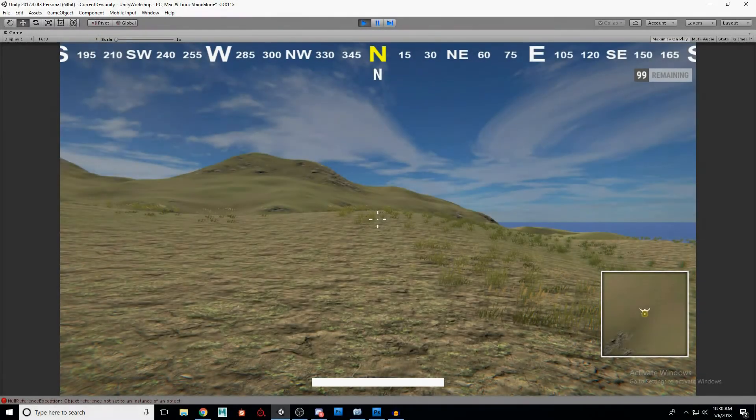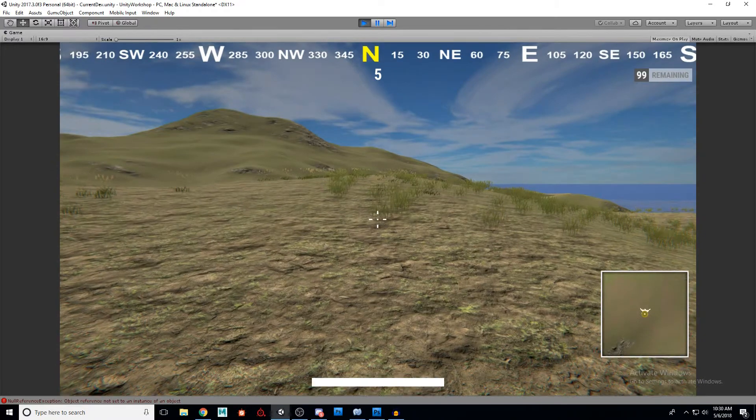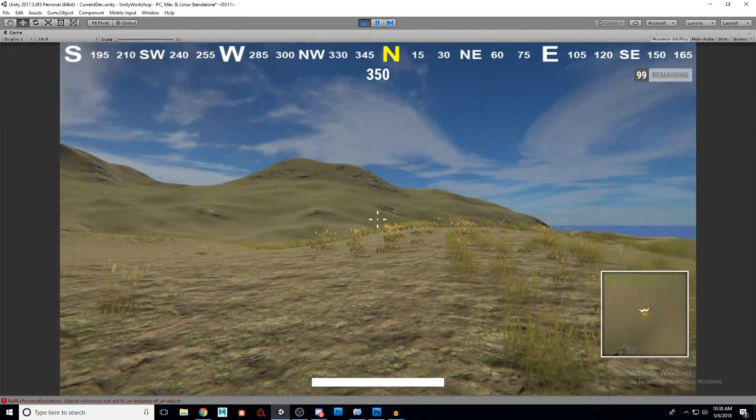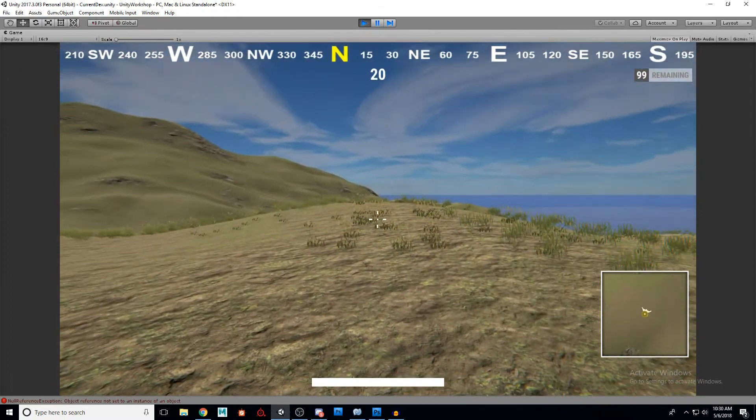Greetings, Pilgrims, and welcome to another episode of the Polygon Pilgrimage. Today I've got something pretty exciting to share with you. We are working on our Battle Royale series, and today we're going to be building our tactical markers. We're going to be doing two things today. The first is kind of small, but you'll notice I now have a cursor, or a crosshair, in the center of my screen. And the other thing we're going to be doing is creating our tactical markers.